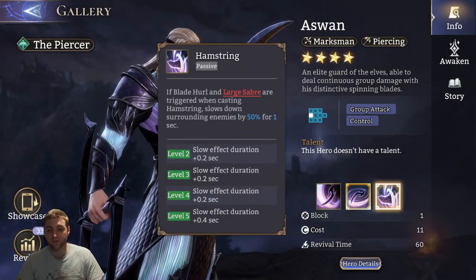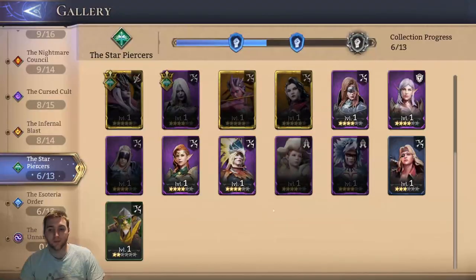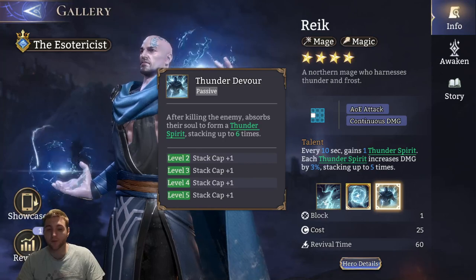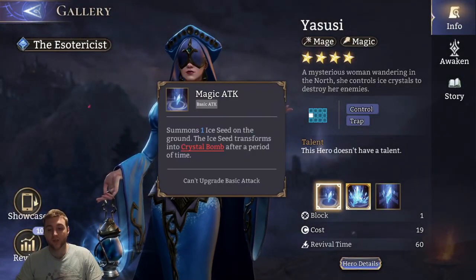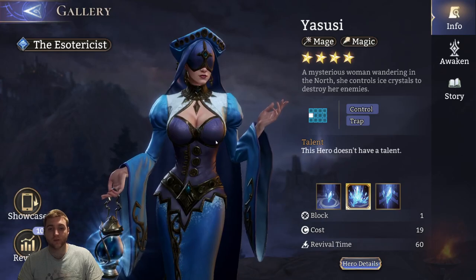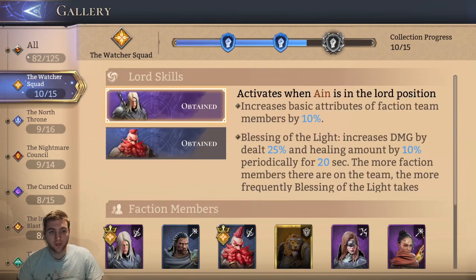Aswan can be used because he has slows and ways of bringing down the enemy's pace, and he does do some AoE damage as well. Rake does some AoE damage — I haven't personally got experience with him and don't know anyone who's built him, but he looks like he could be usable. Susie is a possible option — she has some control and CC, though she is not really considered very highly, but maybe you can make her work.